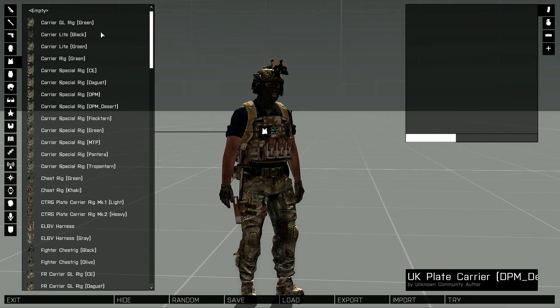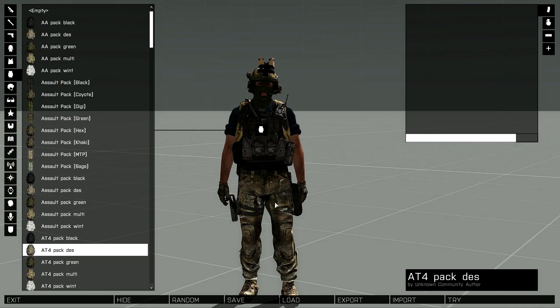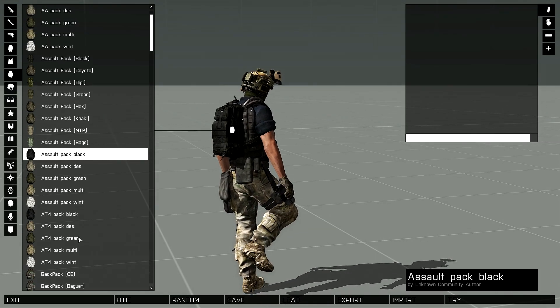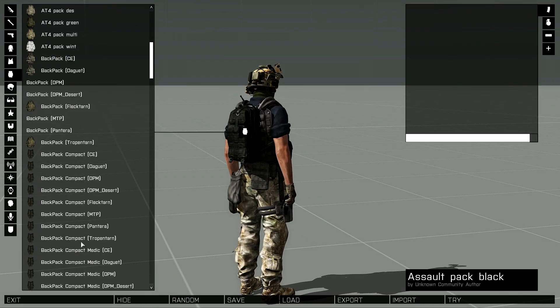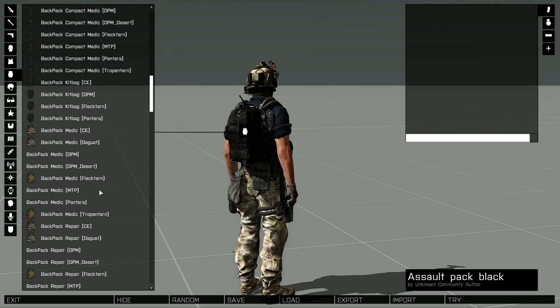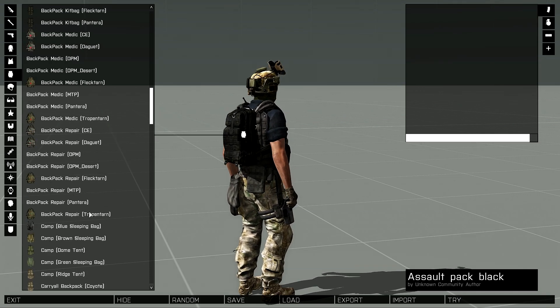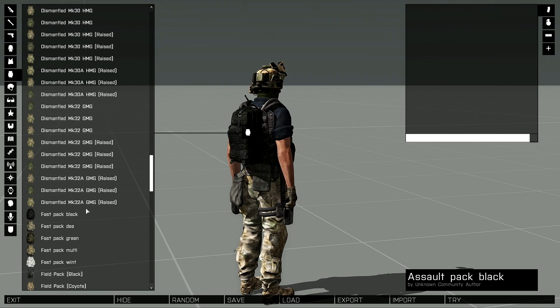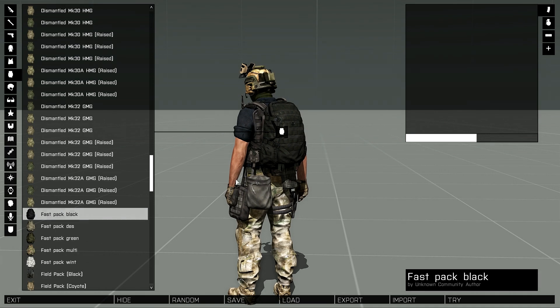I'm trying to find the chest plate now - there it is. I'm going to quickly do this: salt pack black - there we go. Actually, wait a minute - I can't seem to find it. It's the bigger backpack I'm after - trying to find it now. There it is, alright, bigger backpack. I like that.